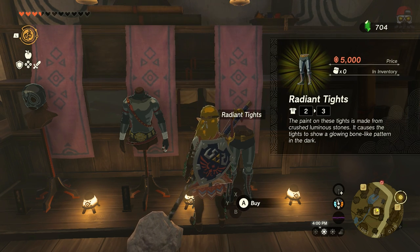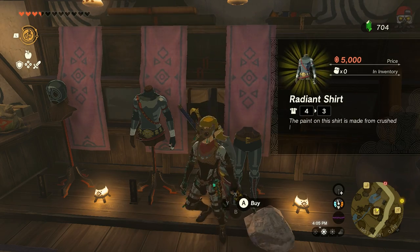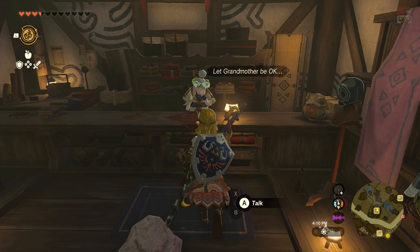Radiant Armor is cool — it glows in the dark. But beyond that, it doesn't do a whole lot. It does enhance and increase the proficiency of bone items, which is kind of pointless. So we're not going to focus on that, but now you know how to do that in case you want to.